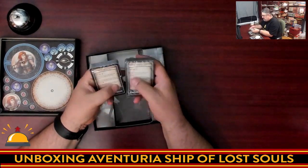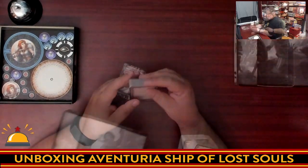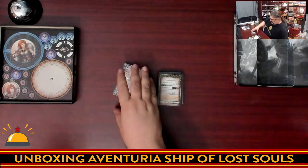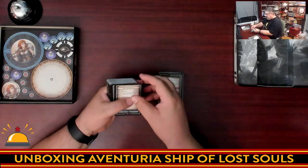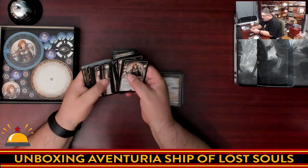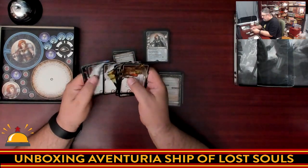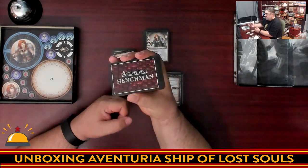We have two decks. I was hoping the Karo deck would be one and the Adventure would be separate. We're going to crack these open — they do have a nice peel-off plastic bit, which I appreciate. So, here are Ritholtz's Treasures and the Hero deck. I have played a number of games of Adventuria, so I do know the purpose of these cards. Those are new Henchmen cards — you have a significant deck of new Henchmen cards.